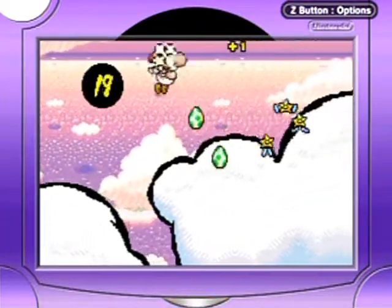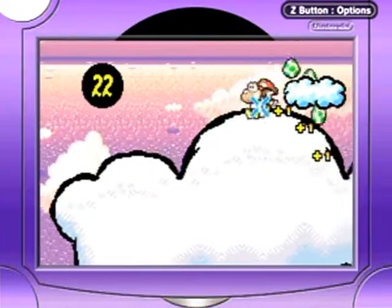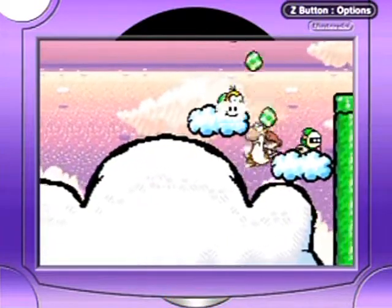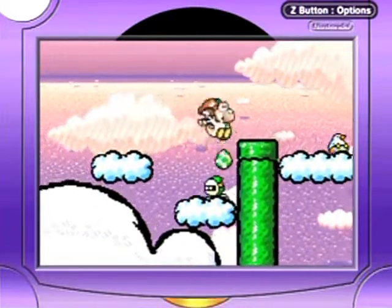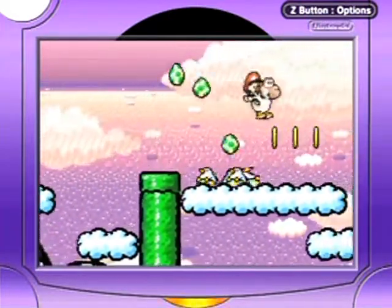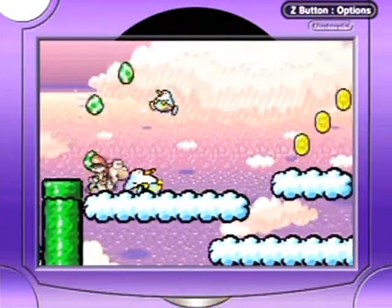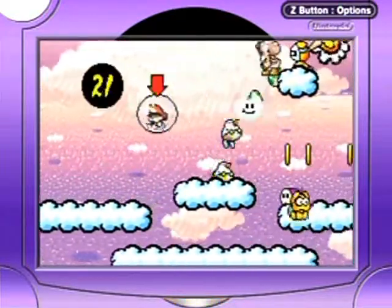I knew that red coin was going to go off to that side, because I've seen those go off to this side — I kind of anticipated its movements because I've been through so many of those winged cloud stars at this point. Oh, huffin puffins — the saddest item and yet also among the handiest items.